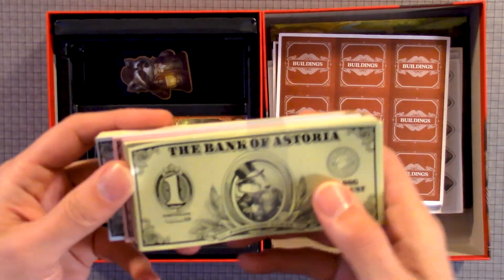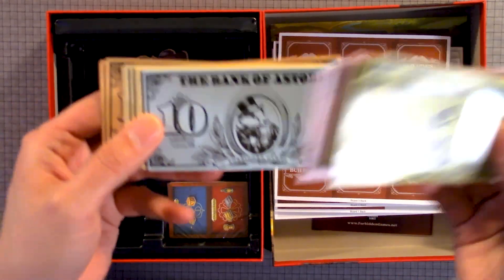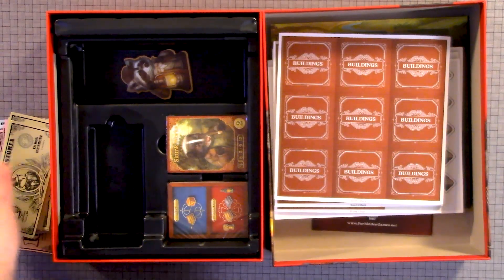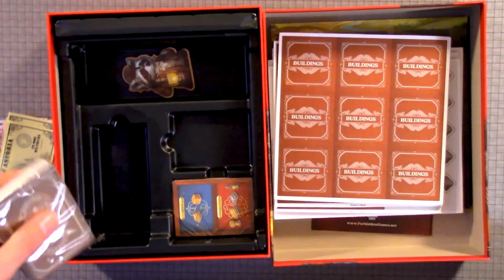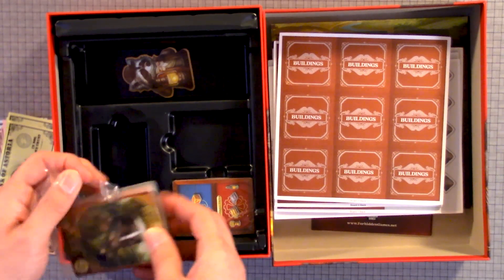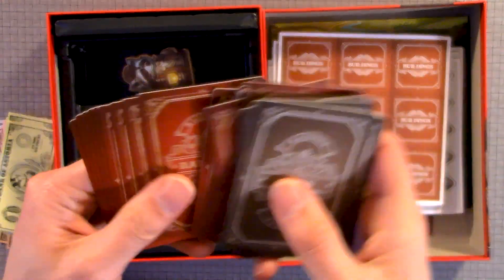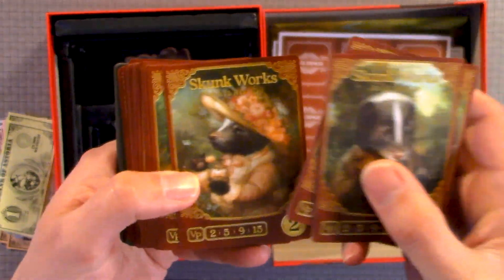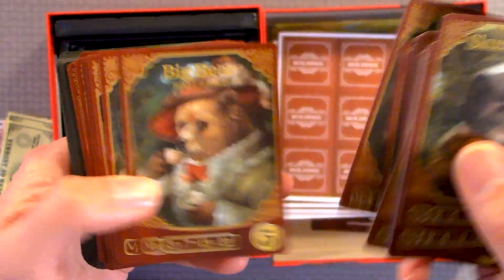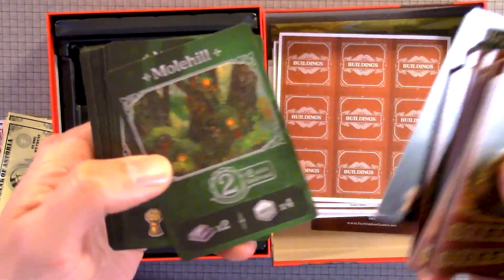We'll see. Here we have the ones, the fives, tens, twenties, and one hundreds. We'll open this. So: town, railroad, cute load, creatures. And this is like locations.